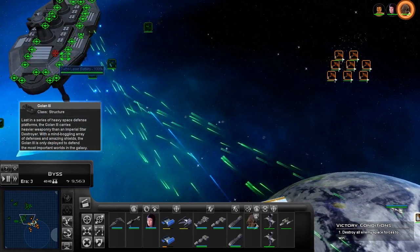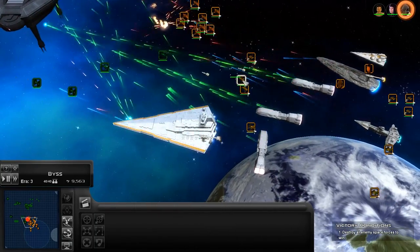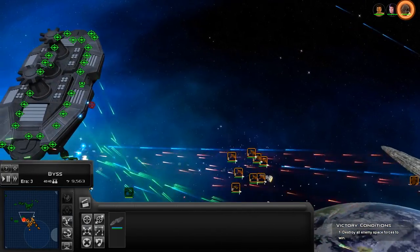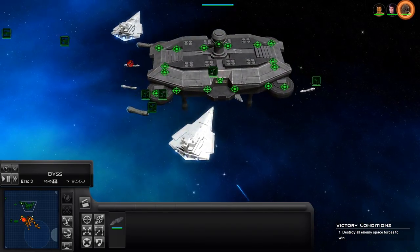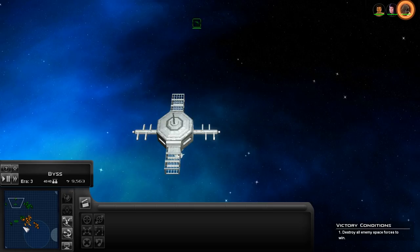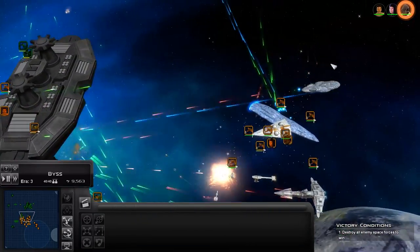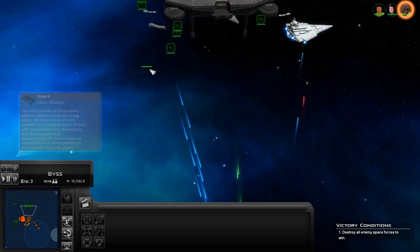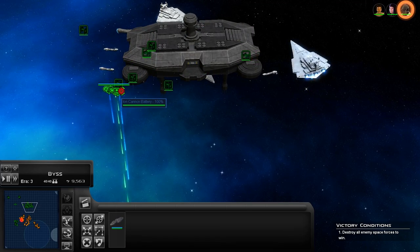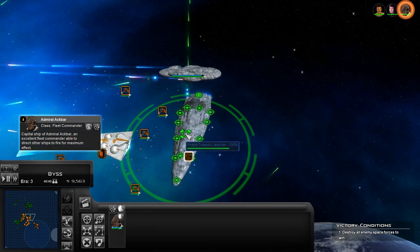It looks like we can actually begin hitting. Yes, X-wings clear us a path — we're moving in. As long as we don't go too far north, we should stay out of range of this little battle group up here. I don't know why they don't engage us. I bet if we went after the starbase right away they'd actually engage. The laser cannons — what's firing at us? Not a whole lot actually. It looks like this turret for some reason is able to hit us from here — a couple of turbolaser tower batteries are firing at us.